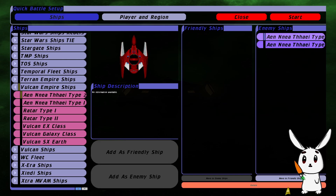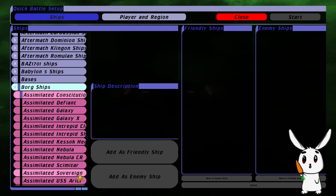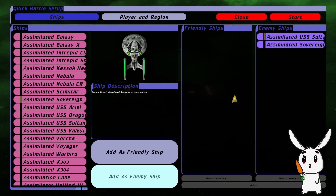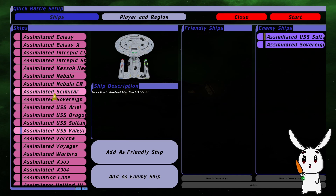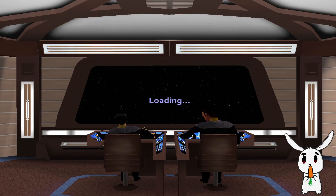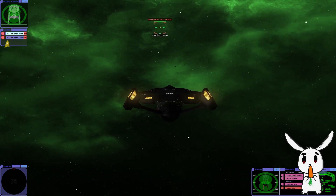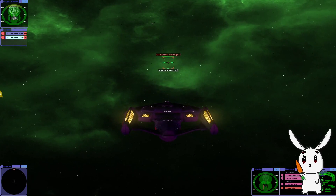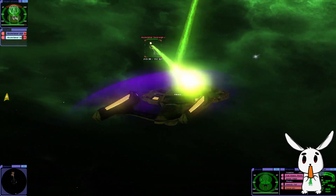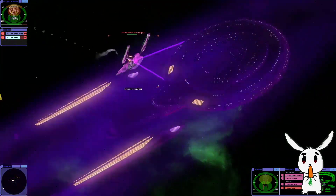I'm pretty sure there's something else we can fight, and I've actually got an idea. We're going to fight the Borg - that's our last battle. We're going to fight the Assimilated USS Sultan and the Assimilated Cementar. We'll go against these two for our last battle. Hopefully this should be quite an interesting fight. Red alert, shields up.